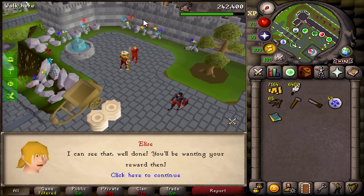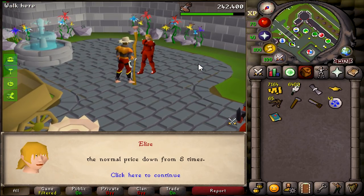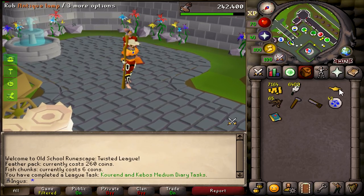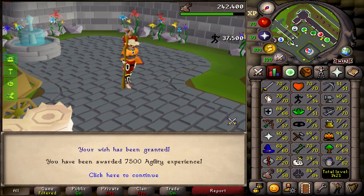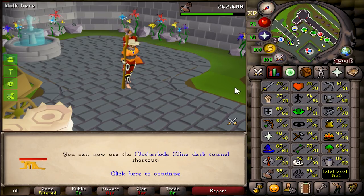Alright, Elise — let's see the Rada's Blessing number 2. Thank you very much, and an XP lamp. We're going to be using this on agility straight away because we really just want as many agility levels as possible, since 62 is going to be our number for our next task coming up.